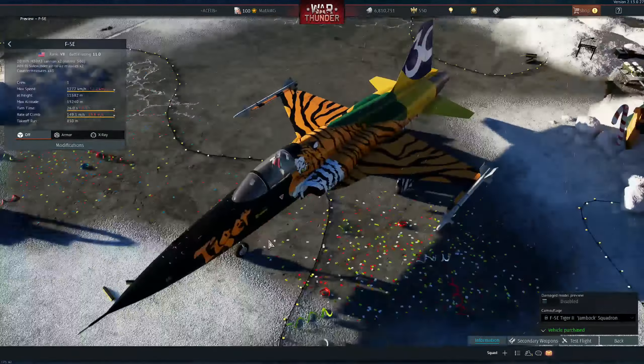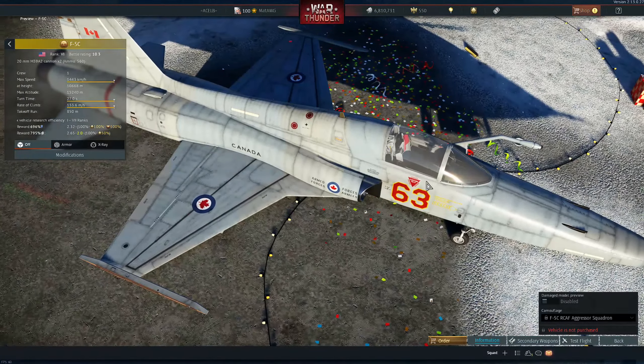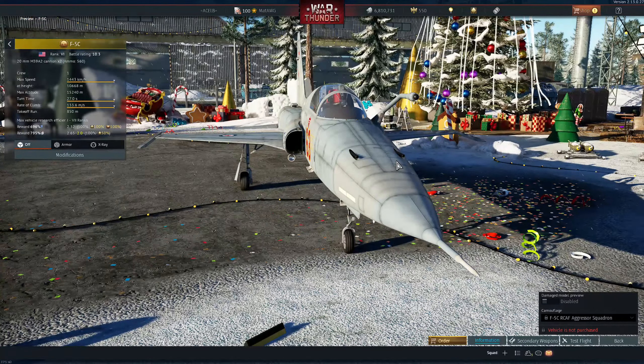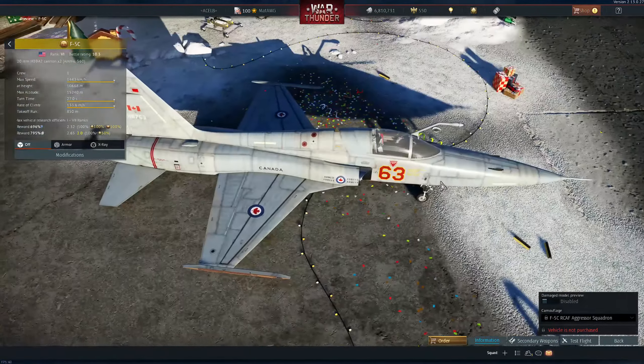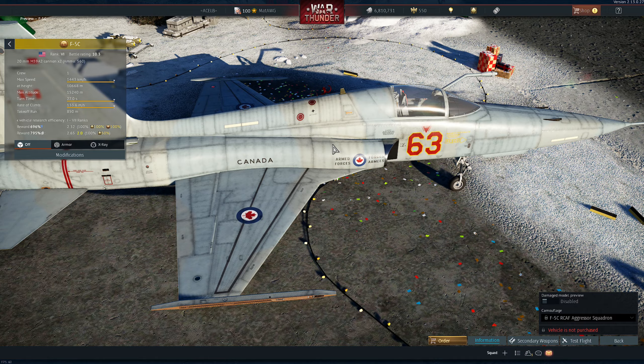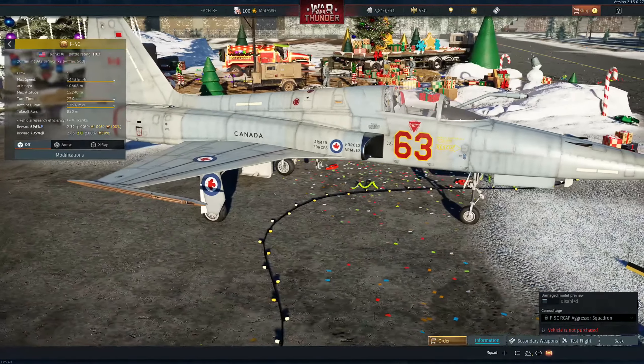And we have an F5C from the Royal Canadian Air Force — the Aggressor Squadron of the Royal Canadian Air Force, which is pretty cool. The F5s in general have a lot of Aggressor skins, but now we have one from Canada. Remember, it's the F5C, which is the premium. I kinda don't like the idea of the premium one receiving skins and not the other ones, since a lot of people need to buy the aircraft first. It's a pretty cool camo — I like this kind of one-tone that goes from blue to grey with red letters and stuff.